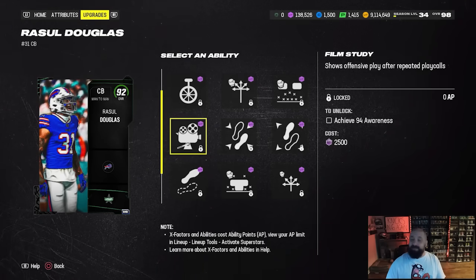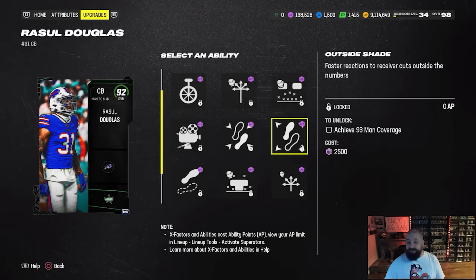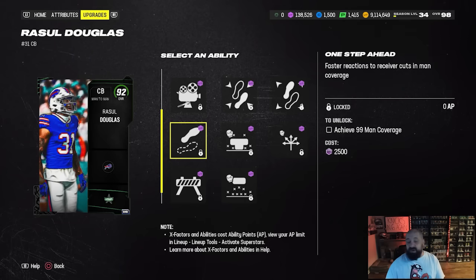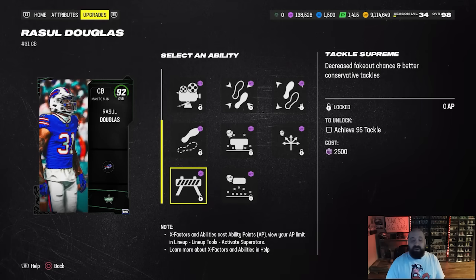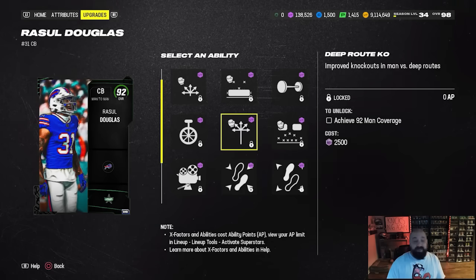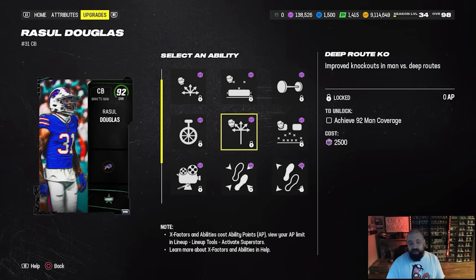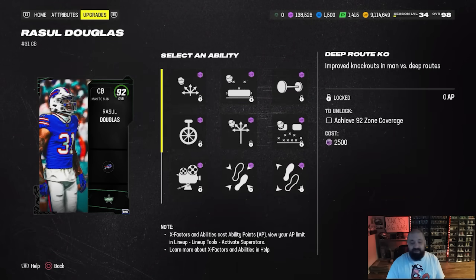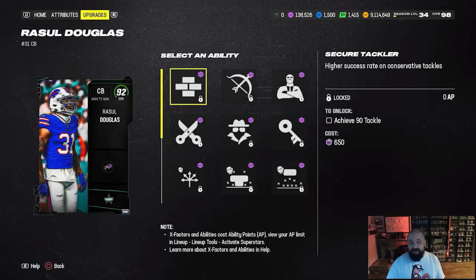Film Study at zero AP means a lot of skilled players will likely start using it — we'll see if EA raises the cost. For defensive players: One Step Ahead for zero AP is really good for man coverage. Tackle Supreme for zero is great against players with the Angry Runs X-factor. Deep Route KO and Deep Out Zone KO are zero AP. You won't get Deep Zone KO (deep in and deep out together), but flat zone, mid zone, short route, mid route, acrobat — all zero AP depending on position.